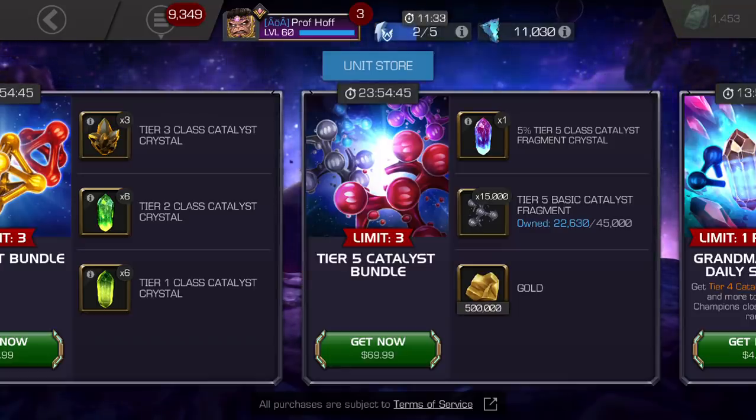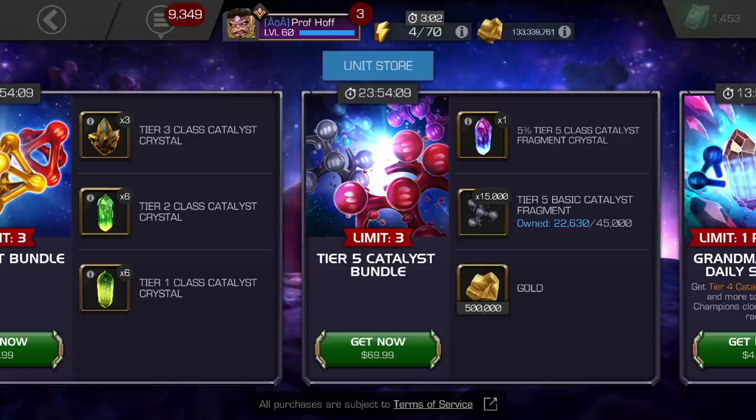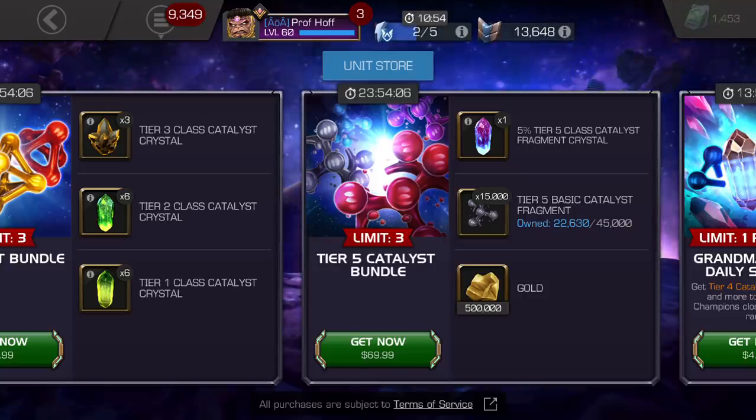We've seen Tier 5 Basic Catalyst Fragments priced about like this on its best day, and I do want to point out that I completely support them moving this 15,000 threshold from $100 down to $70. It is one of the better Tier 5 Basic Catalyst Fragment deals we've seen in a while. But I also think that between Alliance War, Season Crystals being ramped up, and more opportunity for Tier 5 Basic in the Glory store, the price of these should come down. I'm going to give this a C+. If this were a 5% Tier 5 Class Catalyst Fragment selector where you could choose your class, it would probably be at least a B+. It's refreshing to see $70 for 15,000 when for so long we saw $50 for 4,500 or $100 for 9,000.